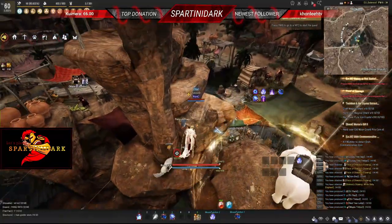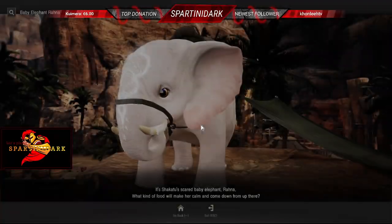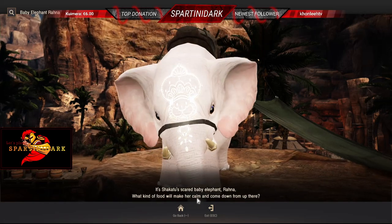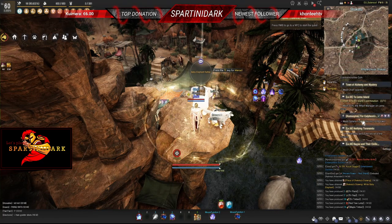First, as you can see, I'm climbing these rocks in order to reach the white elephant, which we already knew we should talk to from the previous tutorial. In this white elephant, we need to give him something.